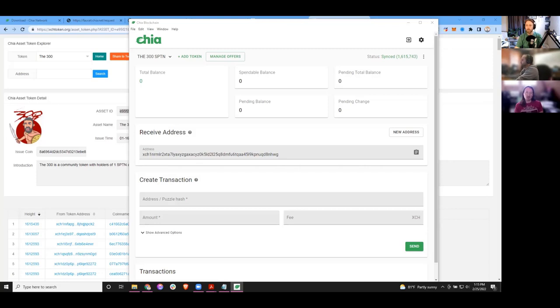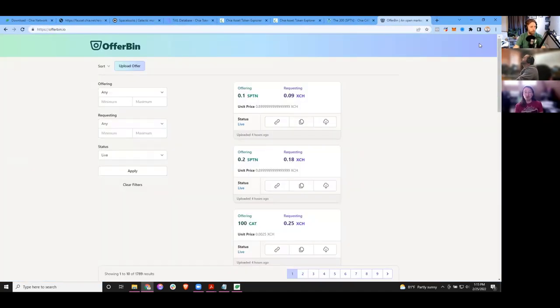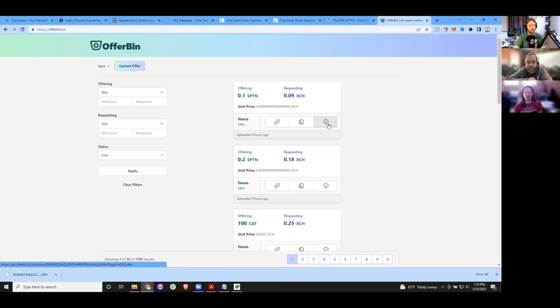All you need to do is find somebody that has the thing you want, and then decide how you want to swap. It's possible to advertise a swap you'd like to do if you know what you're swapping and what you want to get. Let's take a look at offerbin.io — this is one of the ecosystem exchange places. Somebody is trying to sell 0.1 SPTN for 0.09 XCH. That is the current price for 0.1 Spartan. Anybody can click upload offer and offer something they have. Let's click the download button on that top link to download the offer file.